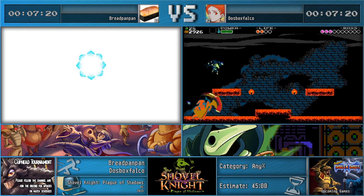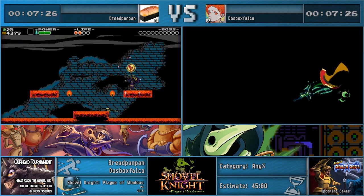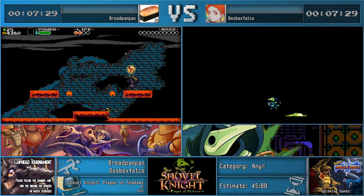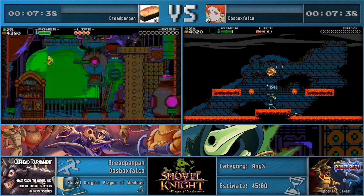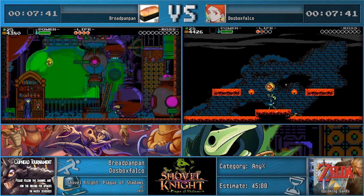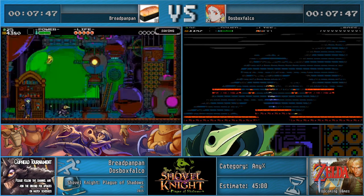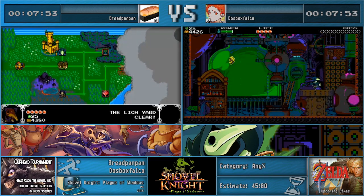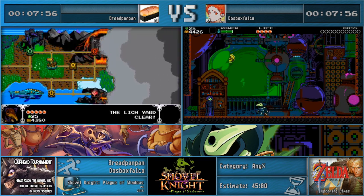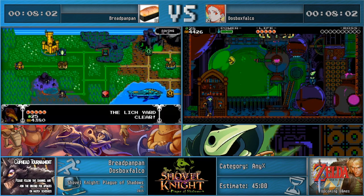Spectre is kind of an irritating boss, especially for Shovel Knight runs, because no matter what he's going to choose one of the corners, and if he goes to the opposite corner on his second teleport that loses like six seconds. But for Plague Knight you can do a pretty tricky kill where you can have him not teleport the second time — I got that, so I saved a little time. The luck isn't very large in this game but it nickel-and-dimes you if you keep getting the poor outcomes.